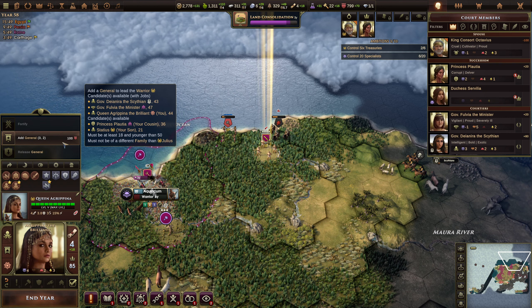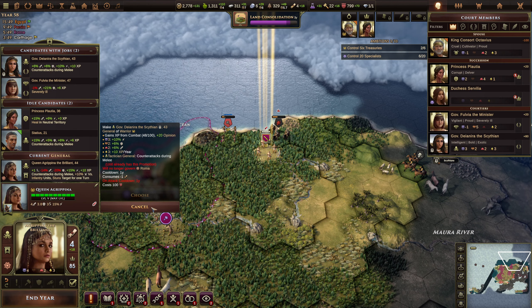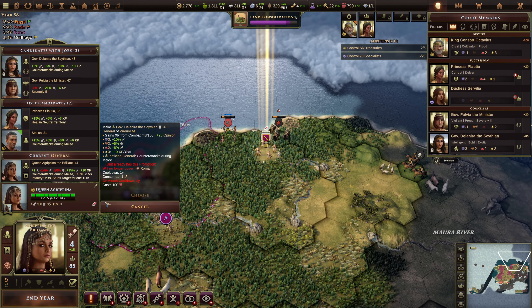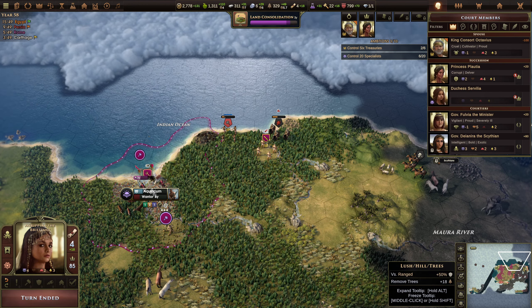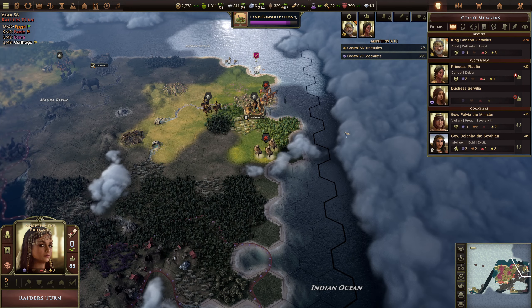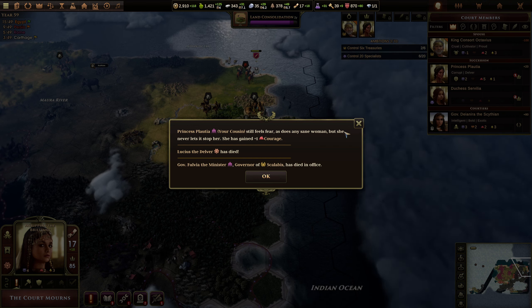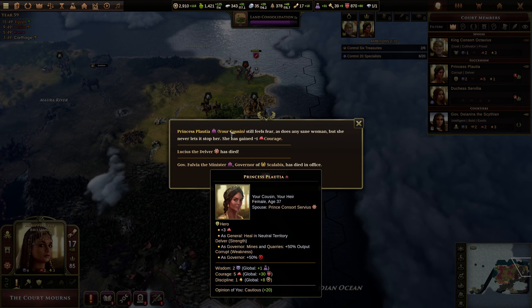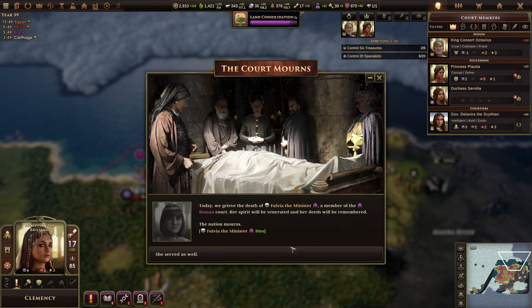Oh, general. I kind of want archers — already added. Okay, end of the year, see how we do. More raiders are on their way. Lucius has died, governor Fulvia the minister has died in office. They served us well.